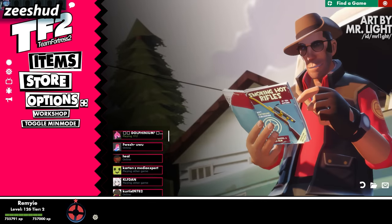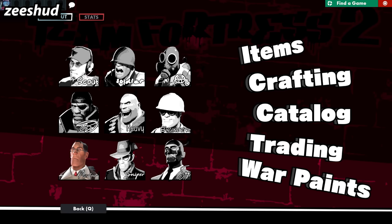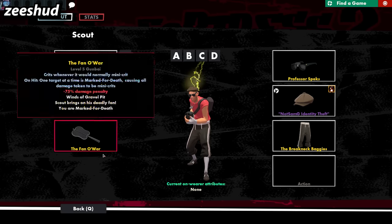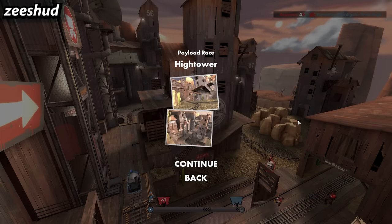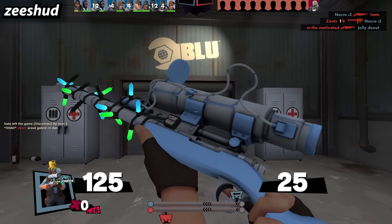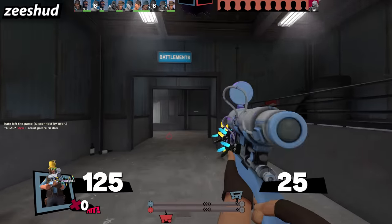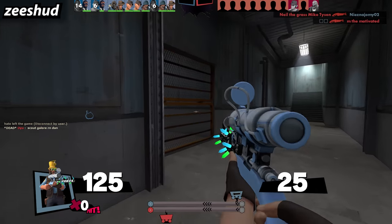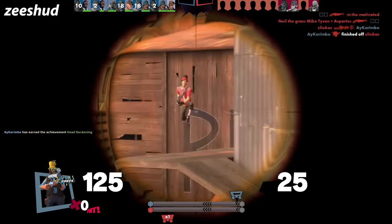Up second we have another fan favorite: This HUD. This is probably one of the most loved ones for obvious reasons — it looks extremely cool, nothing like other HUDs. I believe it's Persona 5 style, tell me if I'm wrong. This HUD doesn't give a clean look if that's what you're going for; it's more stylized. Nonetheless it's still one of the best ones, and it also has pretty nice customization options — just a cherry on top.